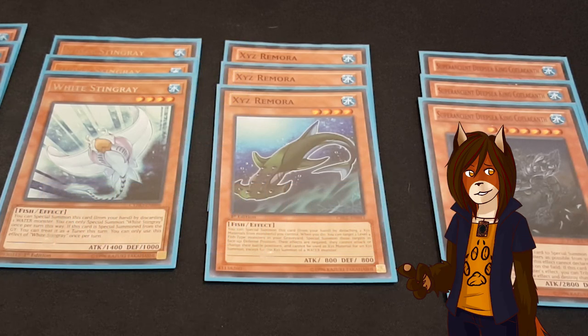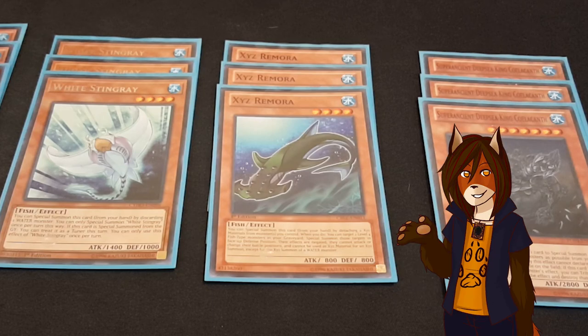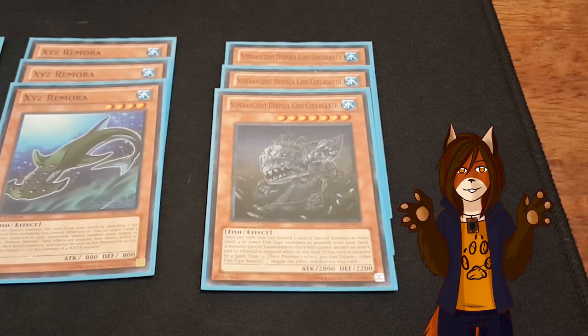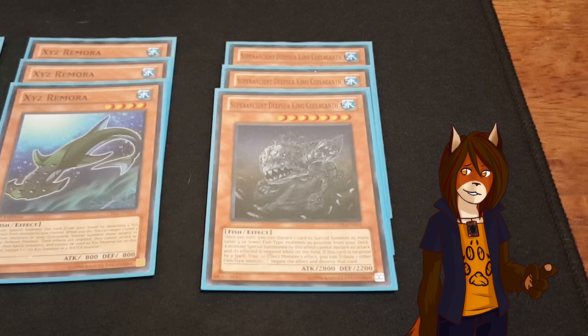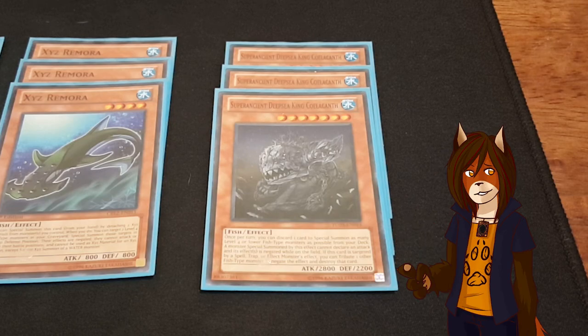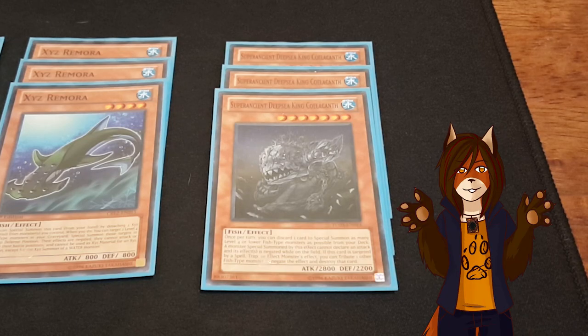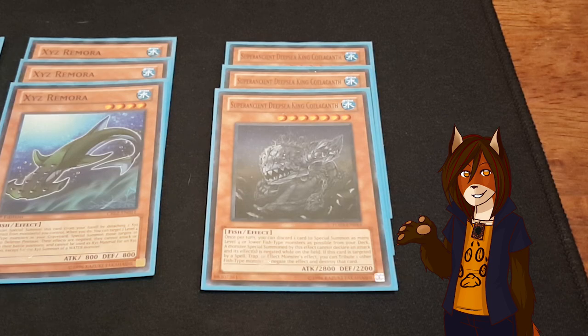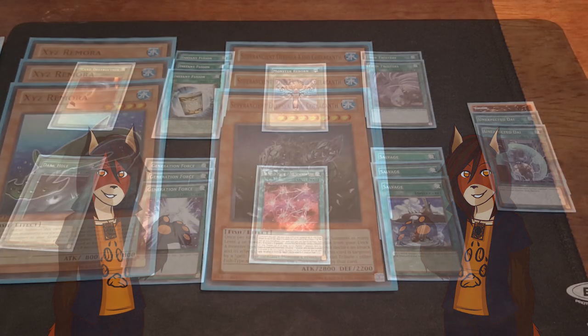This card was initially just supposed to be a means to get Link and Xyz material, but it also became really good tribute fodder — specifically for the Super Ancient Deepsea King Coelacanth. And yes, apparently it is pronounced Coelacanth; somebody in my last video pointed that out and I've been trying to teach myself to say it that way. Once per turn, I can discard a card to special summon as many level 4 or lower fish monsters from my deck as possible, but they cannot declare an attack and have their effects negated. Also, if he is targeted by a spell, trap, or monster effect, I can tribute one other fish-type monster, negate the effect, and destroy the card.